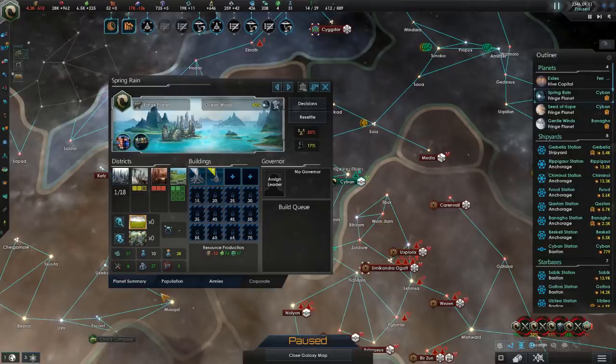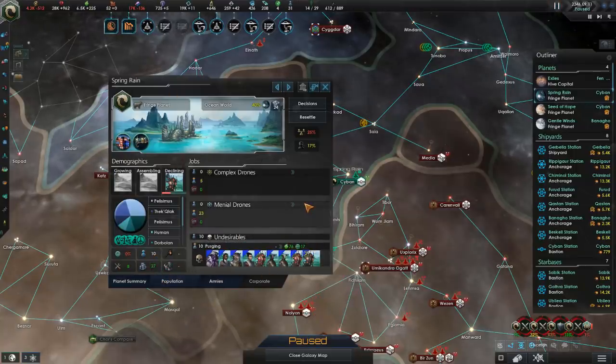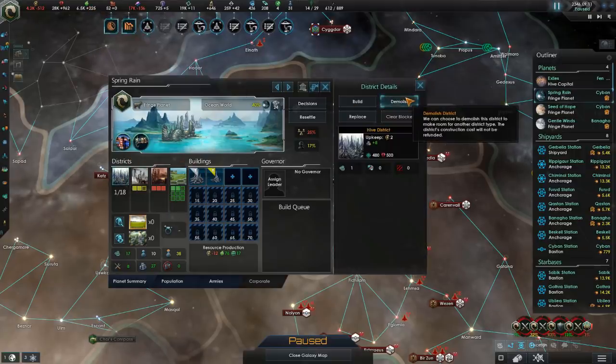Looks like at this point we are taking some of the worlds of the enemy, and now we can get some purging going. This is going to allow us to have some pretty good food and society production. Society doesn't really matter, but food really does — you can sell food on the market and get some money off of it.